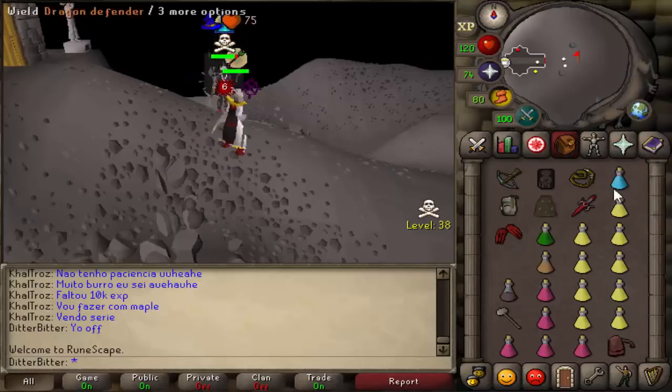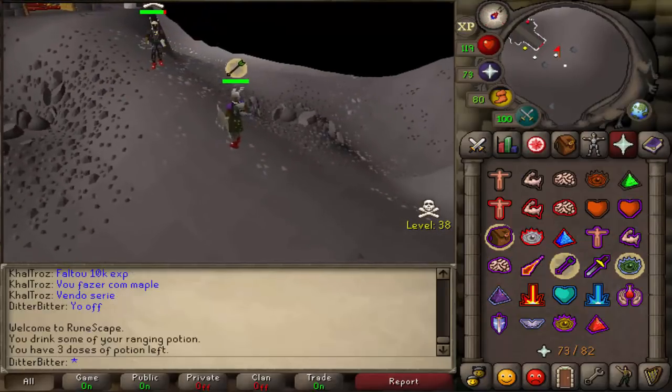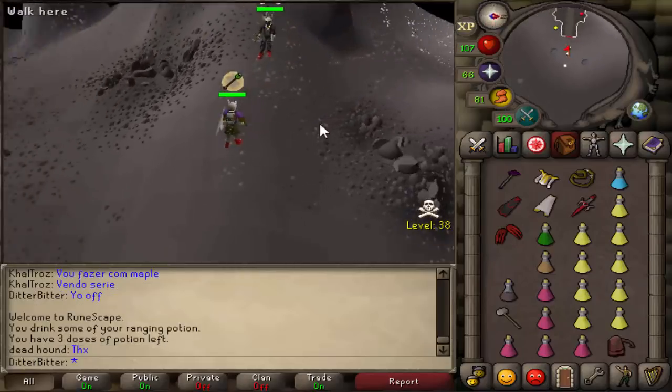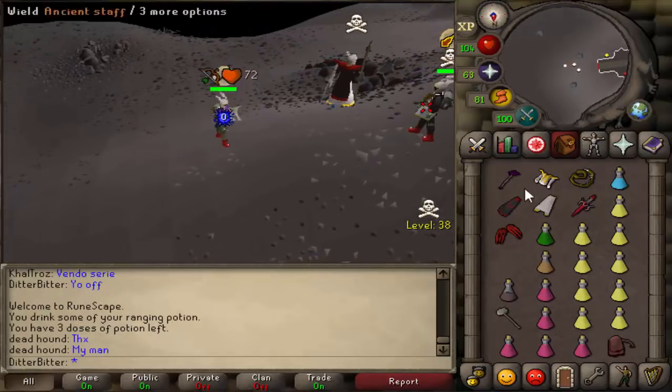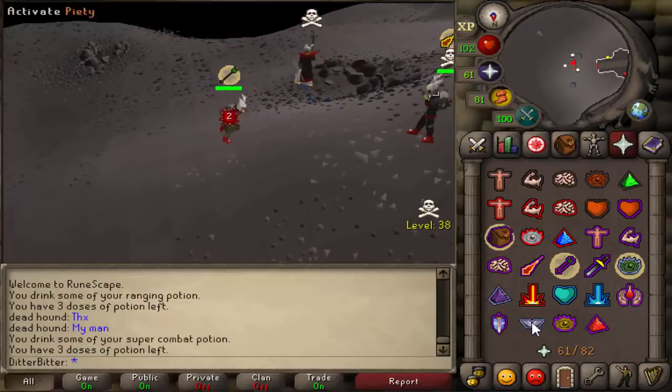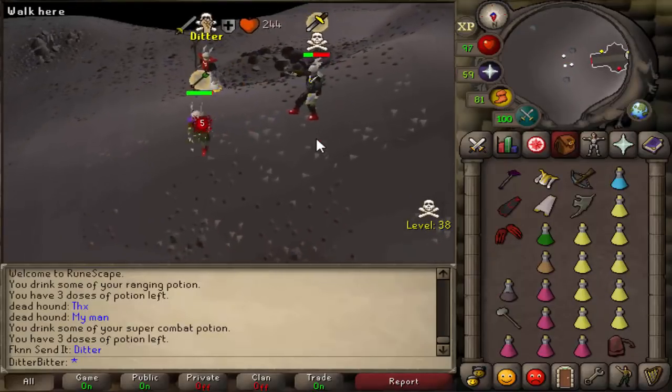This guy is level 100 and he's just bolting me when I'm not even scaled up. He's a multi-cliner for sure. Is this friend gonna hit me? Oh my god, that's a 41 whip hit - I could have killed him.